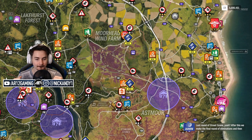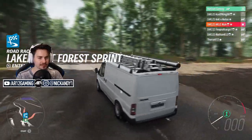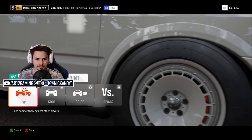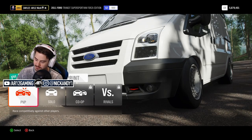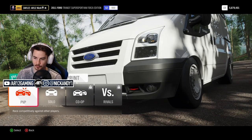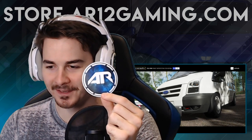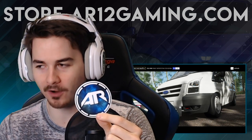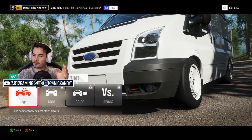Last round of street scene — after this we make the final round of eliminations, and then something big is coming. I don't know what's going on with this race but I want to give it a go. Last week we announced the AR-12 hoodies are back in the store. Now we've got some brand new stickers — the background is the actual wrap from my actual car. Go pick them up if you want to; I'll put a link down below. They won't last very long. Now back to Forza Horizon 4. Hopefully the mailman won't come again.